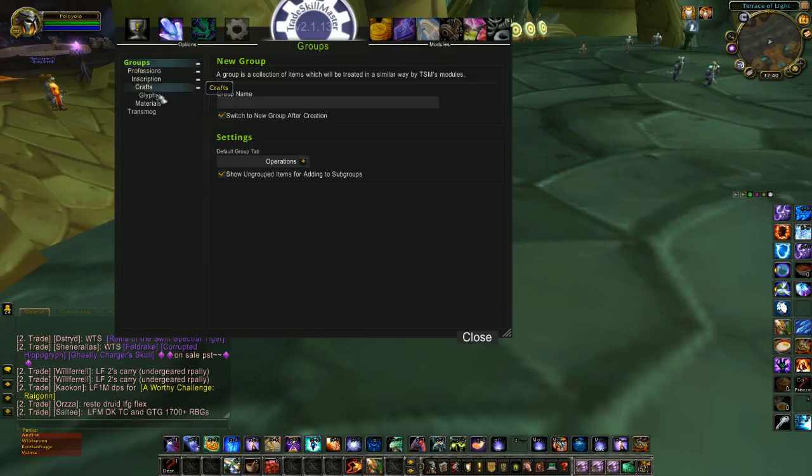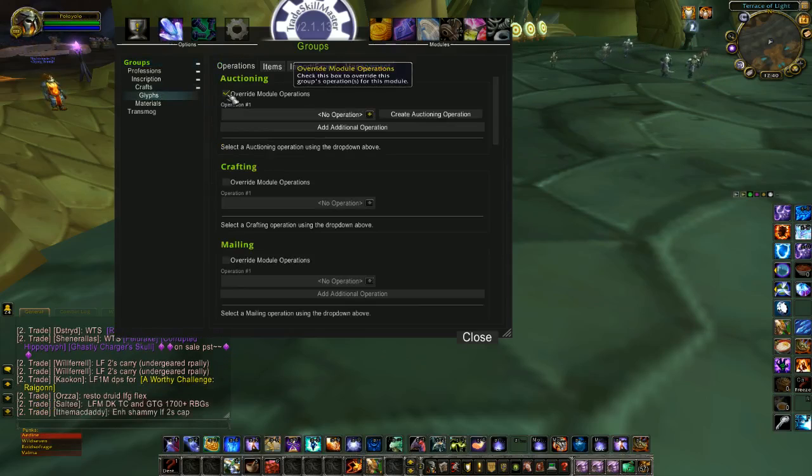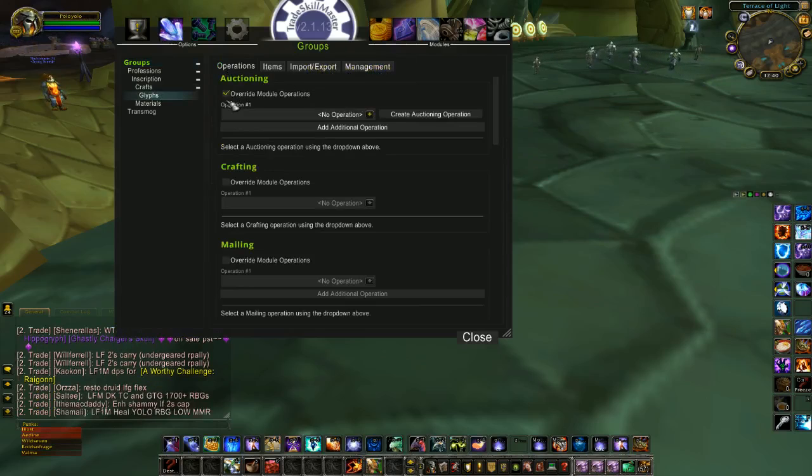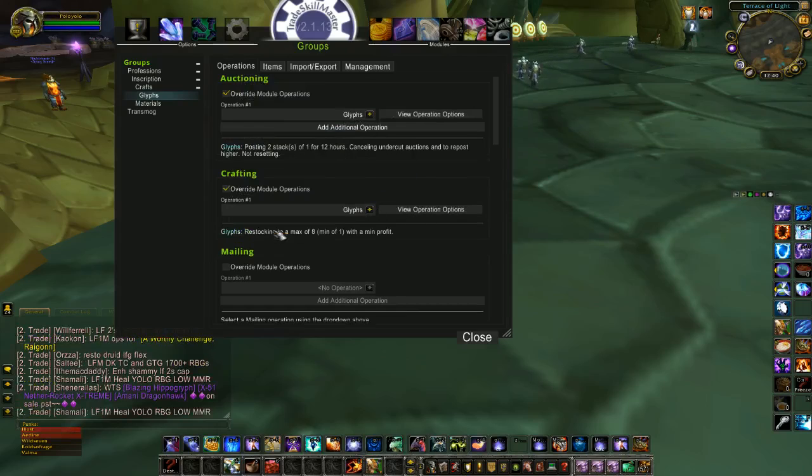Now go back to your groups, find your glyphs group, and override the operations to apply them. For my auctioning operation, I turn that one on, then go to Crafting and do the same — applying my crafting operation.